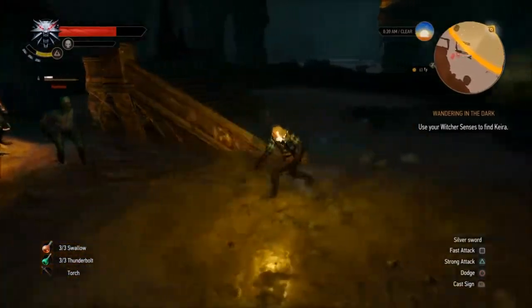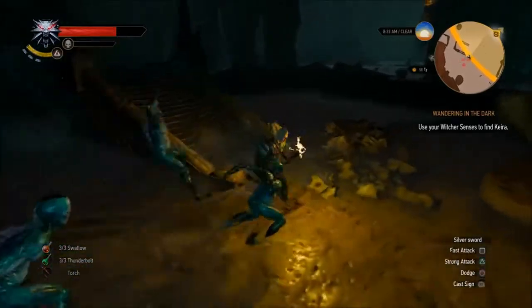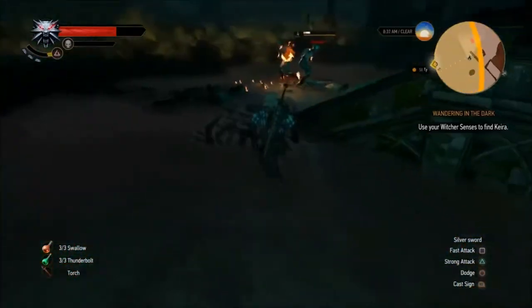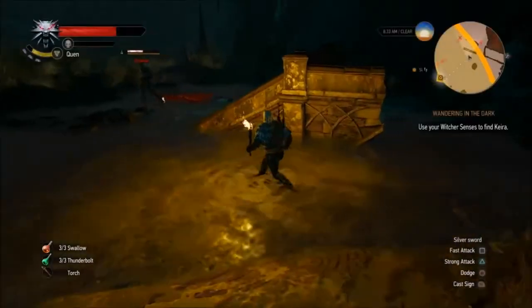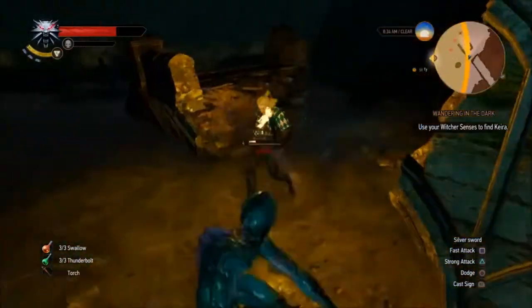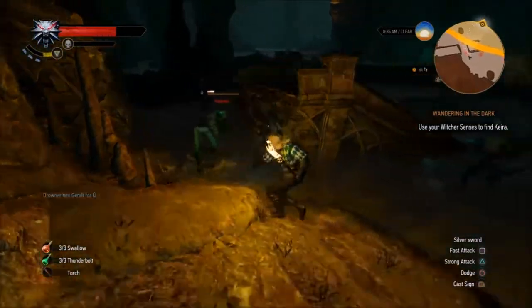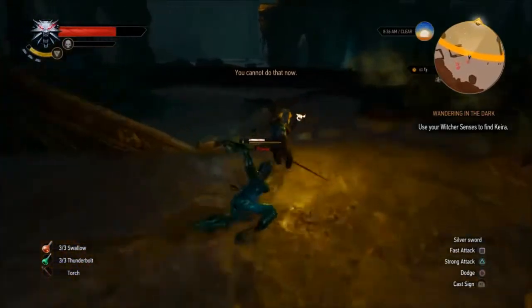I guess you could block too, but I'm not so eager to block. As you can see, I'm always dodging, and this is my way of getting good at the game. I prefer to dodge instead of block because if I don't rely on block, I just get better at the game — it's my train of thought.